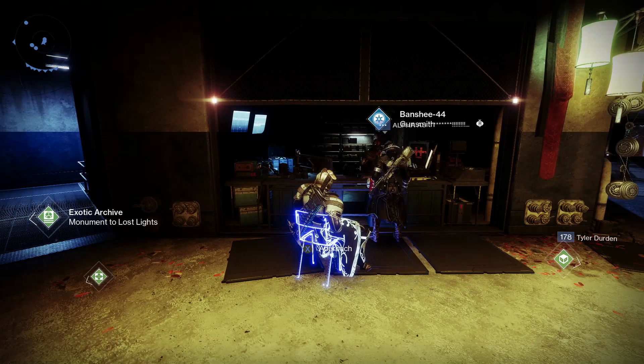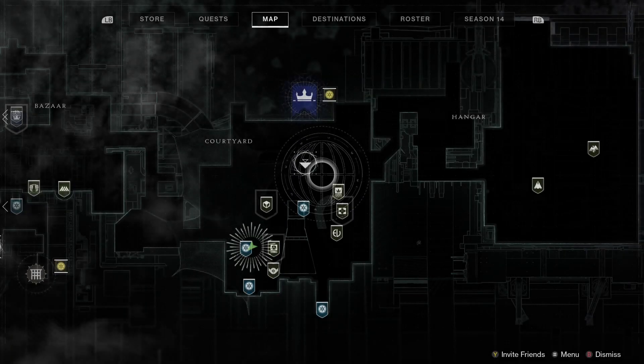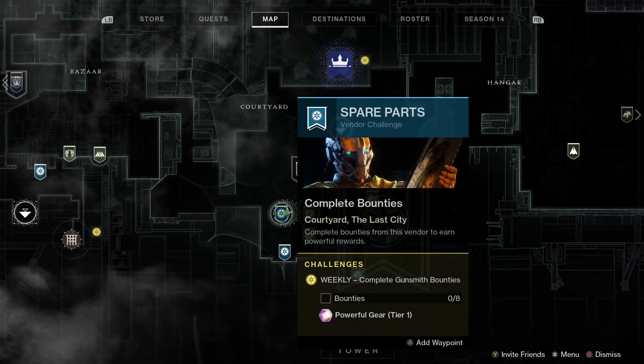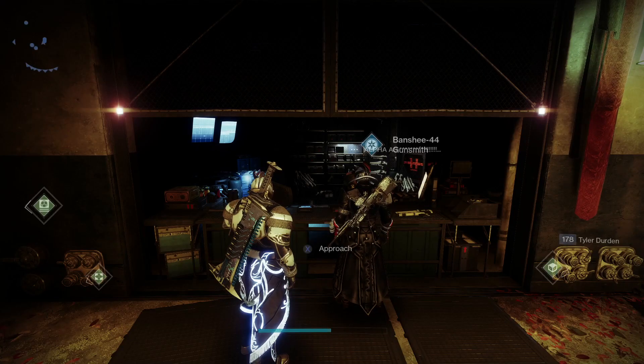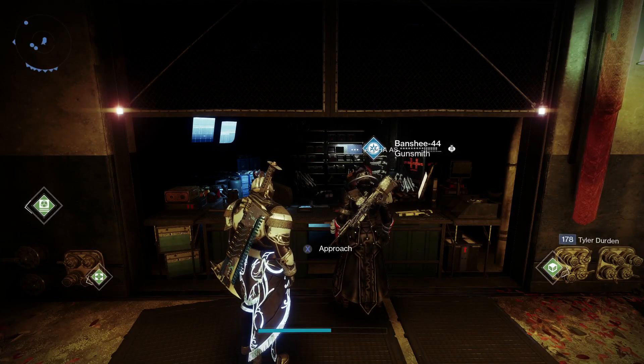Banshee-44 can be found in the Tower. What you want to do is land in the courtyard right here, go over here, and you can find him under the stairs. And here he is — let's check out and see what Banshee's got for us this week.